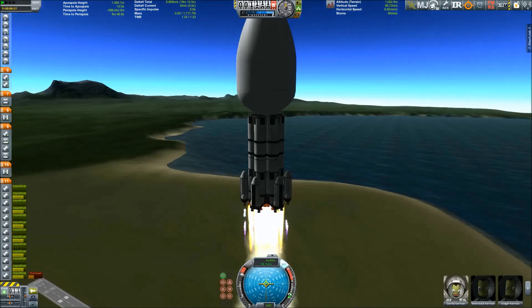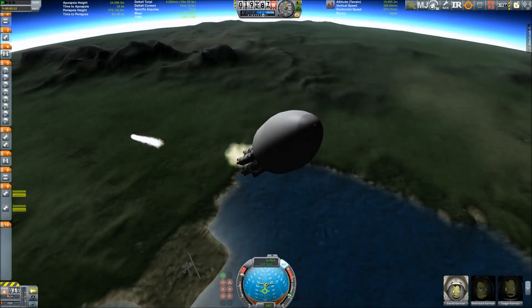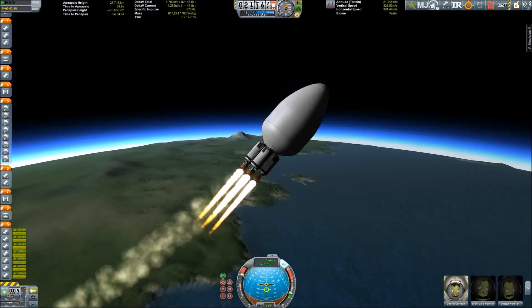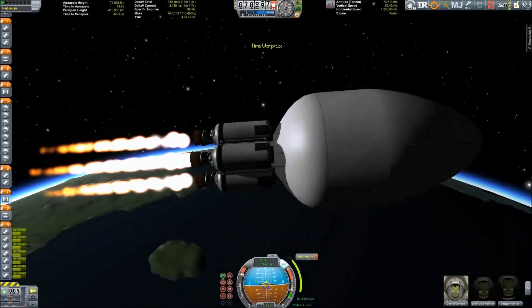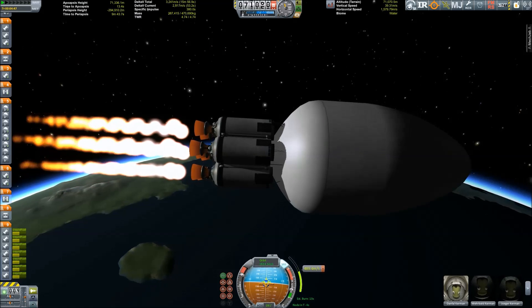And here it is — surprise! It's a big giant egg that's headed to space, and not only to space. We're going into outer space, or at least a little bit further away from our home planet Kerbin. Here we are circularizing our orbit.